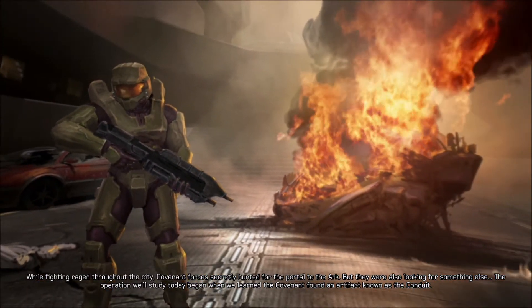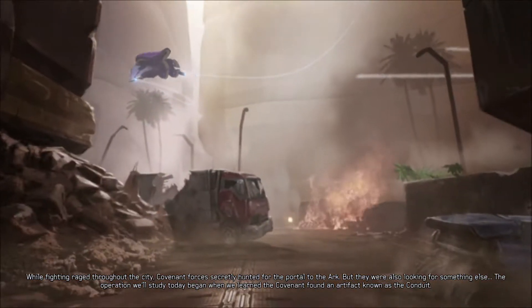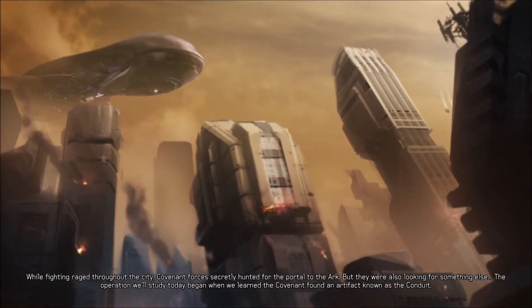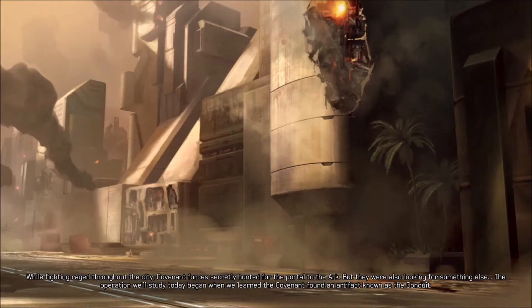While fighting raged throughout the city, Covenant forces secretly hunted for the portal to the Ark. But they were also looking for something else. The operation we'll study today began when we learned the Covenant had found an artifact known as the Conduit.